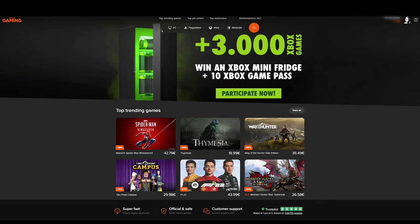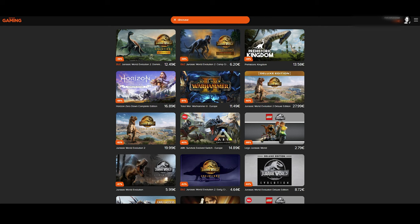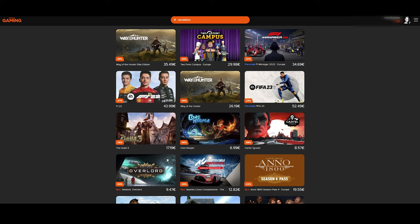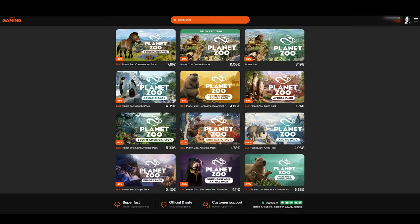I'd like to thank our fantastic sponsor of the channel, Instant Gaming, because at Instant Gaming you can get some really great discounts on many games such as Planet Zoo and all its packs, but also games like Jurassic World Evolution, The Sims, farming games, and other simulation type games. By buying via the website you will get a great discount and you will also be supporting the channel. I'll put a link in the description and in the pinned message of the comment section.